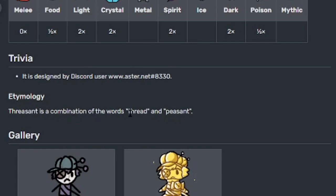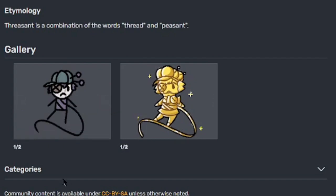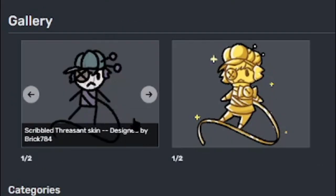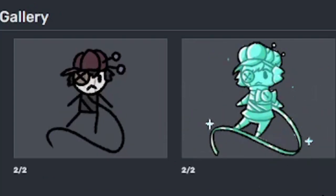Threscent is a combination of the words thread and peasant. So far at the time of this video it has a scribble skin — here's the regular scribble skin, here's misprint scribble, here's a prestige skin, and misprint prestige.